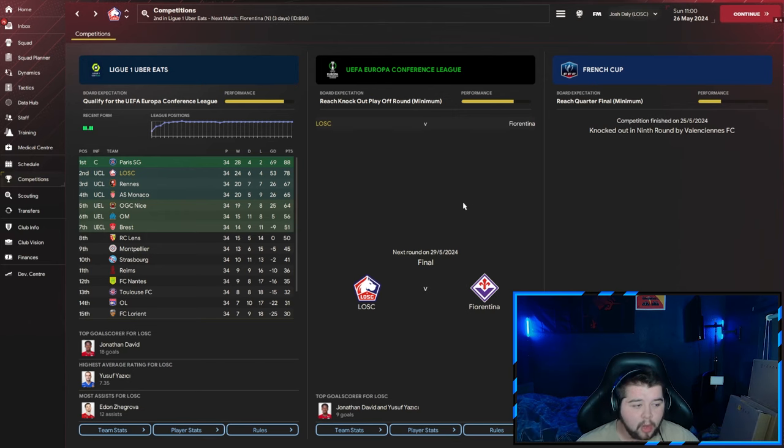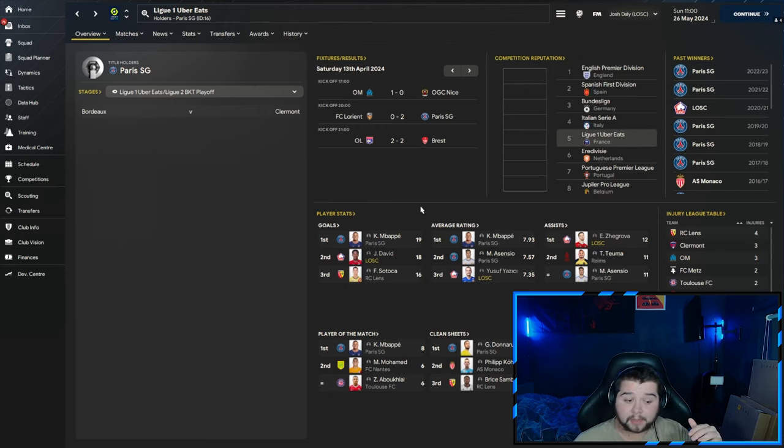Up next is going to be sixth place predicted Lille. We went in with the aim of trying to win the league. Unfortunately PSG are so hard to beat, so we finish in second place, but we cemented our spot there — outperforming Rennes, Monaco, Nice, Marseille and Brest. We are a few points behind PSG, but a really, really good season from Lille. Jonathan David finishes only one goal behind Mbappé. Yusuf picks up the third highest average rating. We are top when it comes to assists.